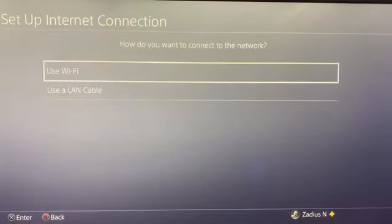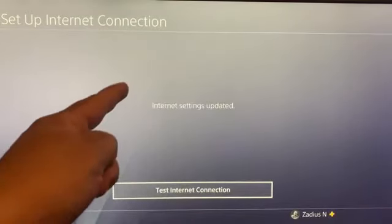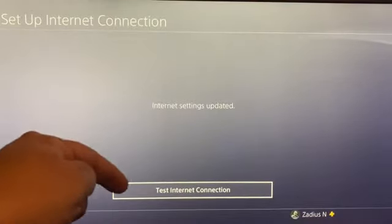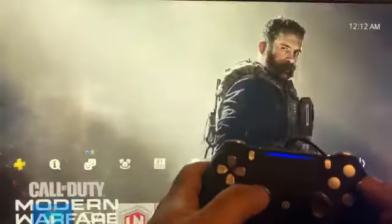Connect the LAN cable to the back of your PS4 and the other end to your internet router. Select 'use a LAN cable' and choose easy. You'll see that the internet settings have been updated — I recommend running the test internet connection. Press circle to go back.